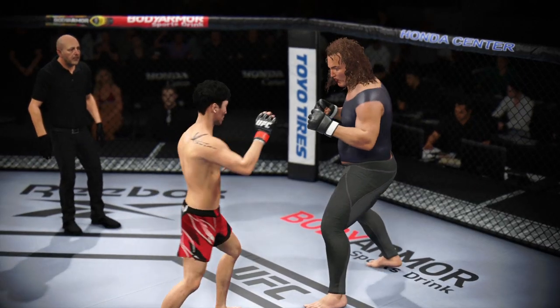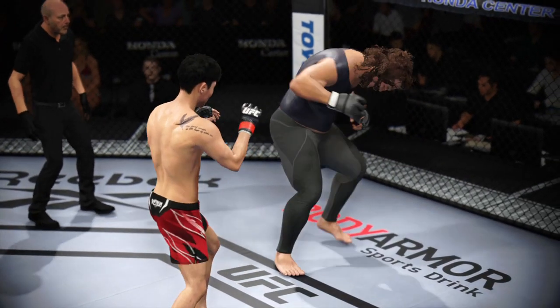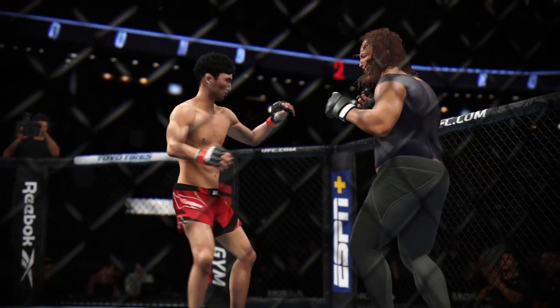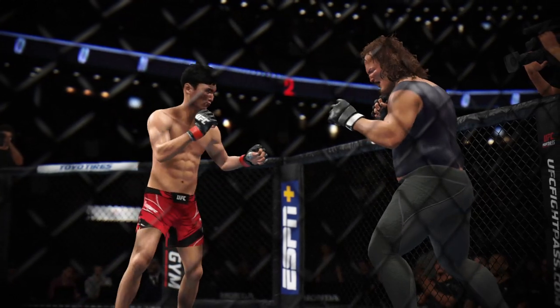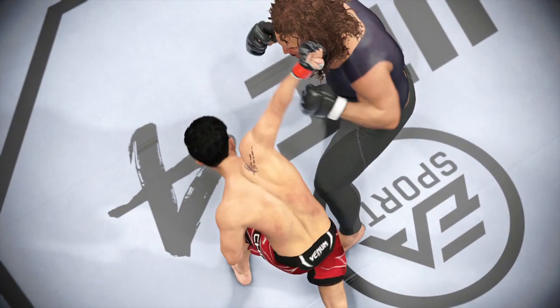There's the horn signifying the end of the round. A stunner there with the head strike midway through — nearly got him out of there for good. He hurt him badly. Now his opponent's walking back to his corner; everybody looks confused. They don't know what they're supposed to do to try to change the way that this fight is going.